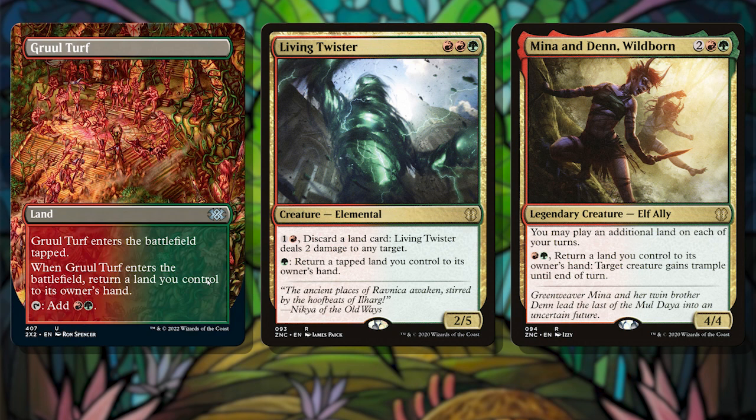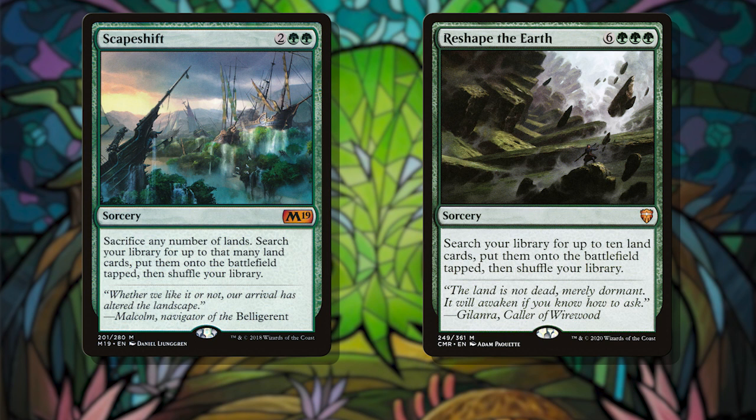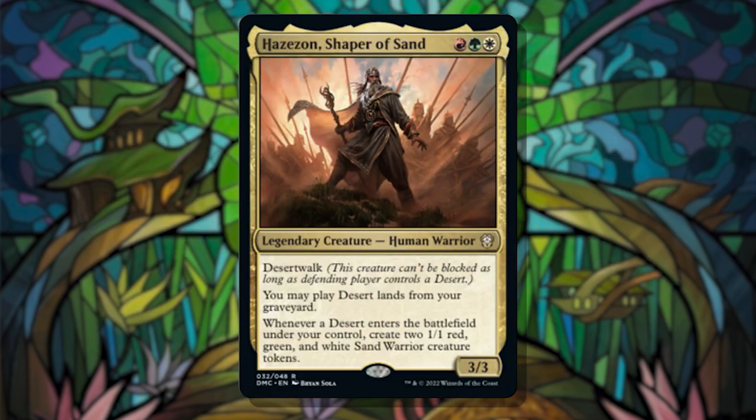Then we've got ways to get all of our deserts into play at once. Scapeshift and Reshape the Earth could both be game enders for us, pulling all of our deserts into play at once and making us a massive squad.